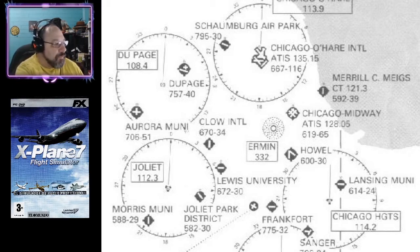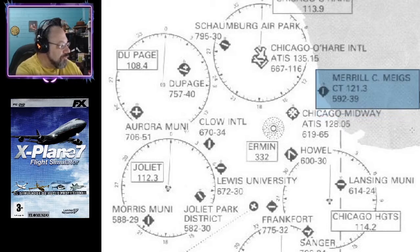We're starting here like we started on all the other ones — right here at Merrill C. Megs, because if you're going to do a world tour, you've got to start from Megs. That's the classic starting point. I even did it on Flight Simulator 2020 — although the airport's not there anymore, I was not going to let that stop me. We just bush-planed it from the dirt and took off.